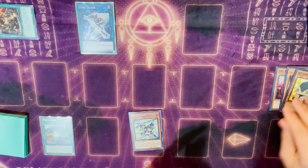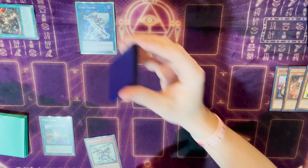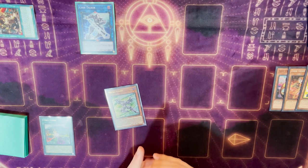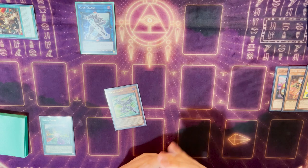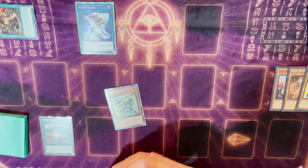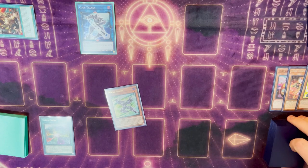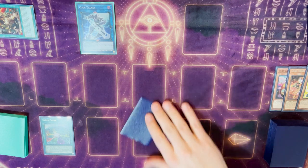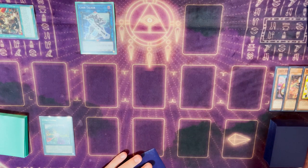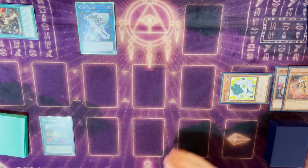We are going to send Dotscaper with Code Generator, and then we're going to search Micro Coder off of the Codec because this guy's a dark. If you opened Micro Coder already or a way to get to Micro Coder, you just want to add Iblee here — she's a dark cyber — and you can also add an Iblee lock to your end board if that's how you opened it. From here, we're going to trigger Dotscaper in grave to special summon itself in a new chain.